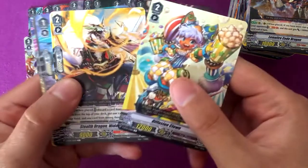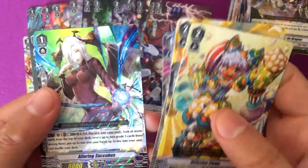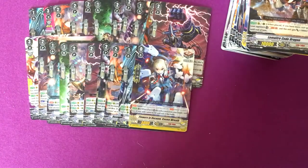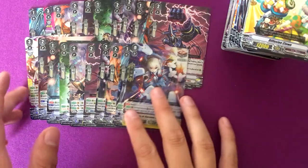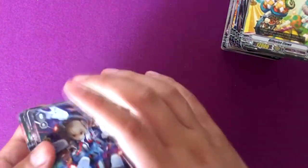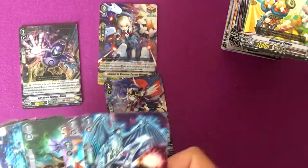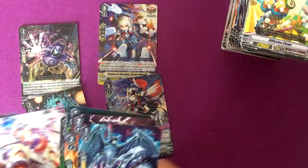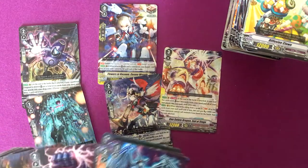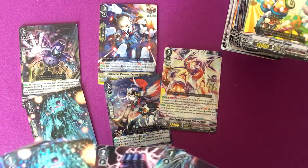Alright, last pack. Lowering Succubus and Penetrate Deleter Iggy. That's the whole box — I guess you only get one VR in this. I got plenty of certain things that I needed. This was okay — not the best. I would only run one Gun Salute Dragon since it's an end-game kind of card.